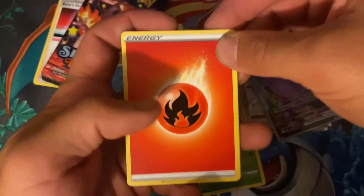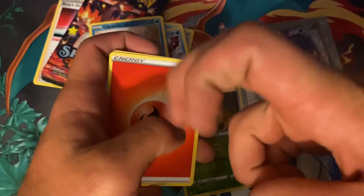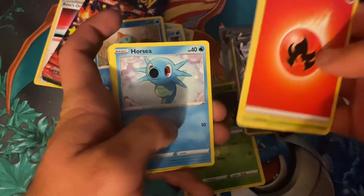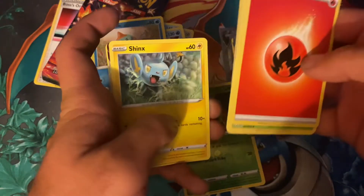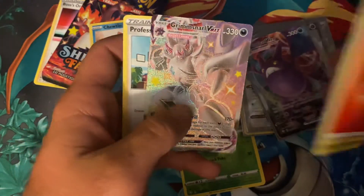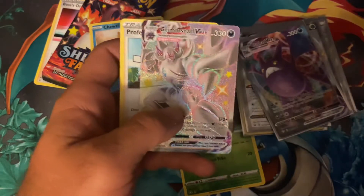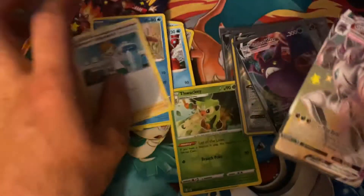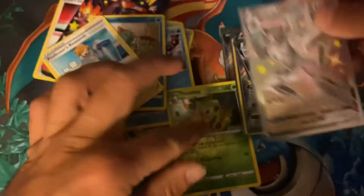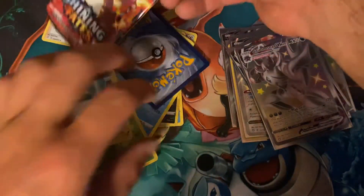I think it's possible. And we got Fire Energy — that's a good sign that we can pull the Charizard. Eldegoss, Luxio, Choodle, Eevee, Horsea, Cacnea, Shinx, and a Grimmsnarl VMAX. Every time I see that, I get my hopes up, because I thought that was it. I thought we pulled the Charizard right there. We do have one more pack left, but I think my chances of getting that Charizard are a lot slimmer now.